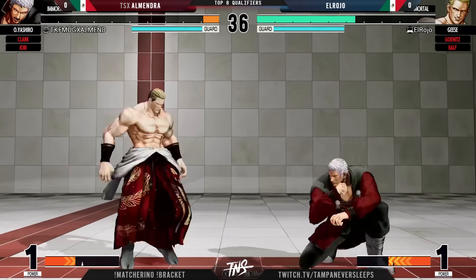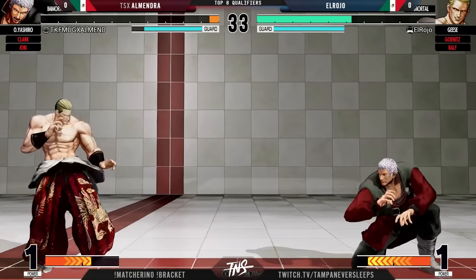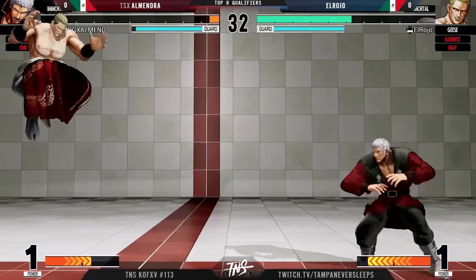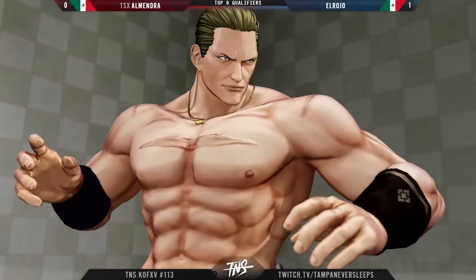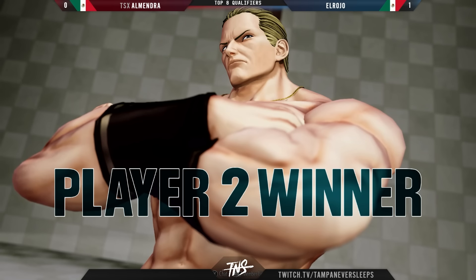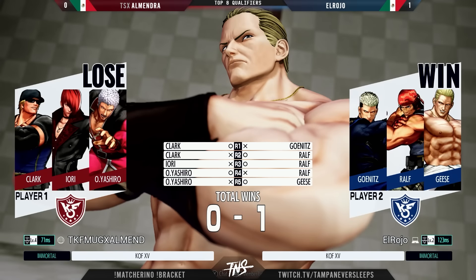Going for low parry there is very ballsy since you never see Yashiros go for low — they always go just for the left or the right. And even in general, I don't think Geese's low parry is even that useful. Because the high parry is good to stop anti-airs — if it stops anti-airs it's a hard knockdown. But mid parry gives you a combo, and then low parry he just knocks you away. Regardless, we still get the dub — El Rojo's going to take the first game.